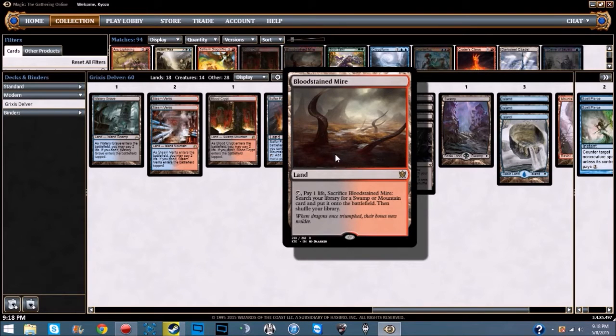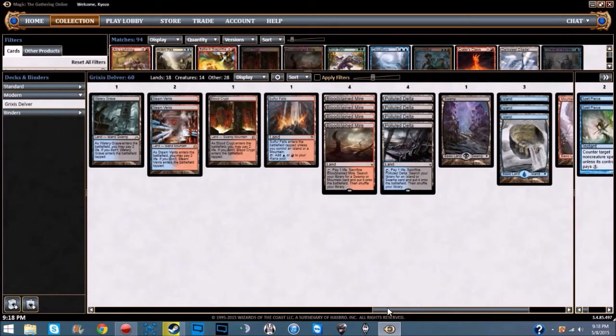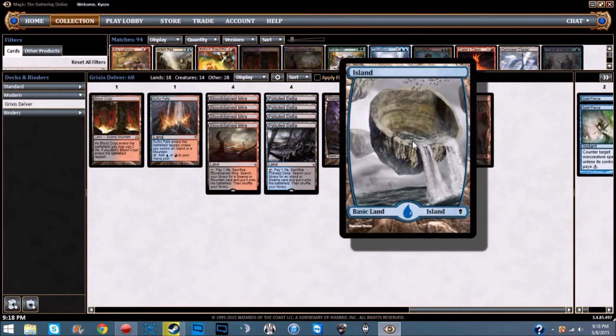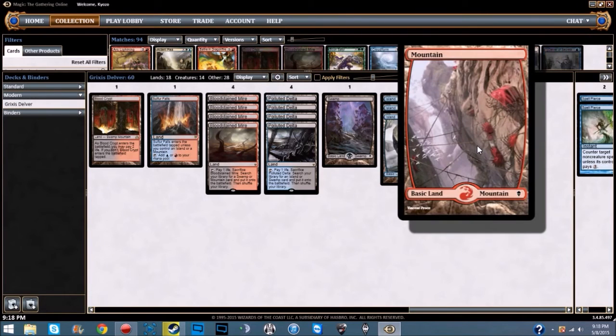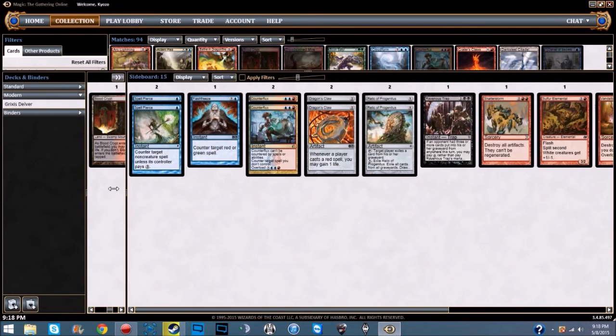We're running eight fetch lands: four Bloodstained Mire — tap, pay one life, sacrifice it, search your library for a swamp or mountain and put it onto the battlefield. Yes, you can fetch shock lands with this. And four Polluted Delta, which searches for an island or a swamp. Last but not least, one swamp, three islands, and one mountain to round out the main deck.